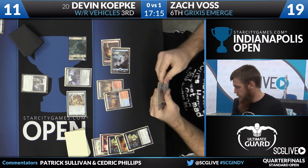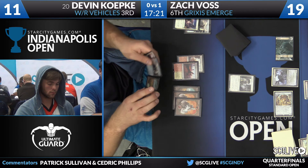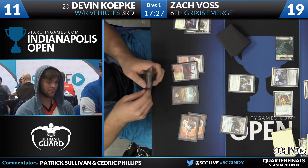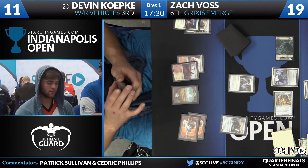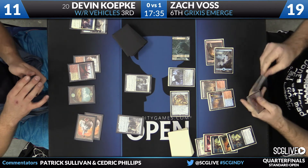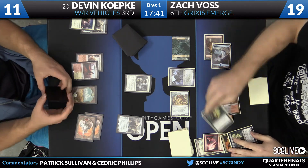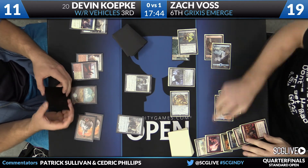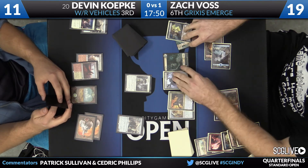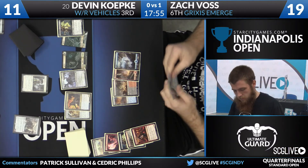Zach Voss has got a nice little deck here. Sky Wailer's Shot on Prized Amalgam is a good summary of these two games. Koepke with a Smuggler's Copter. Haunted Dead coming back, Kozilek's Return, Insolent Neonate will bite the dust, trigger for the Amalgam — Amalgam's going to come back to Zach. Time to untap and draw. Scrap Heap Scrounger with a draw. This deck is relatively relentless — not even close to losing. Collective Brutality now, discarding Scrap Heap Scrounger — kill that potentially.